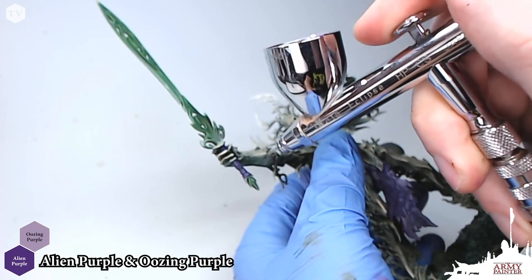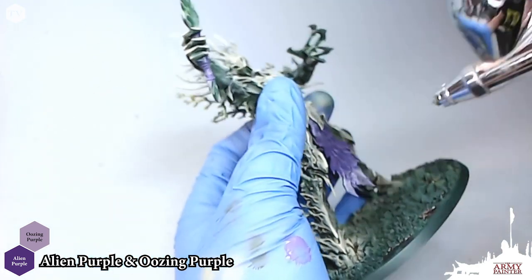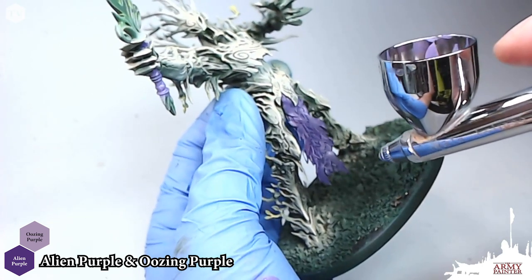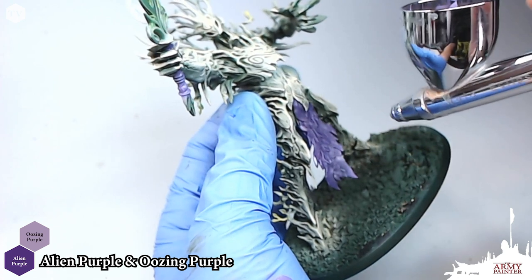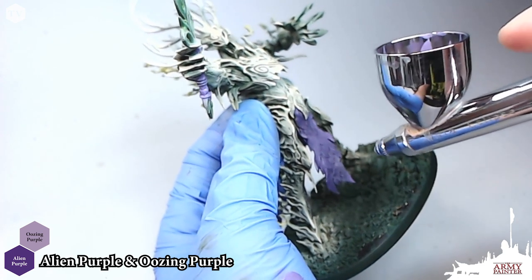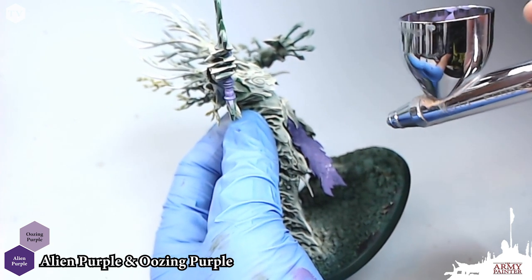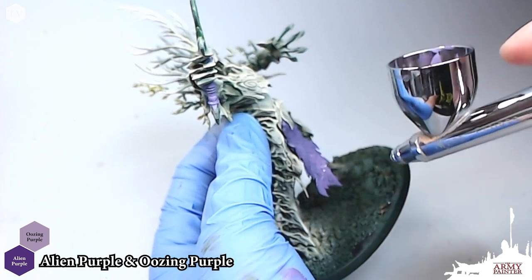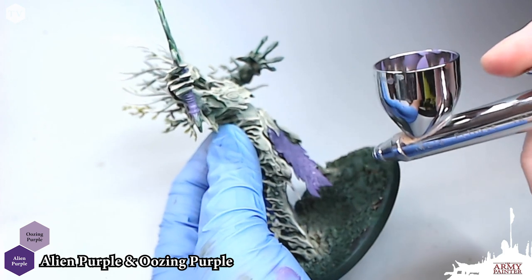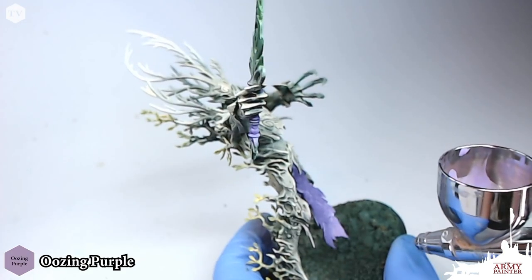Once that's dried, we're going to do a 50-50 mix of Alien Purple and Oozing Purple, and just find some areas on the model that we already based in Alien Purple to highlight and bring out. I'm not masking anything off here — I'm just moving the model in a direction to avoid overspray on the parts I've already painted. If you're worried about that, you could take a piece of plastic card or paper and wedge it in between the cloak and the knee. The more you practice with an airbrush, the better control you're going to have.